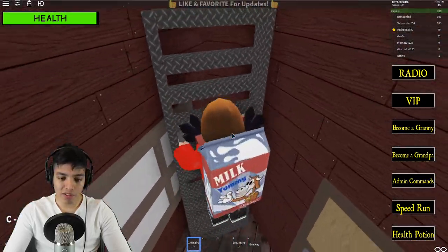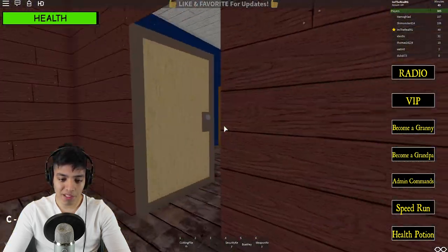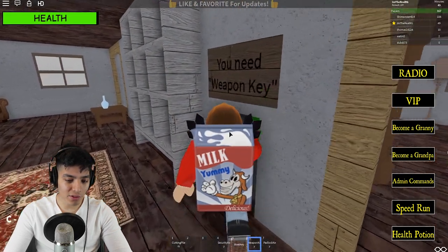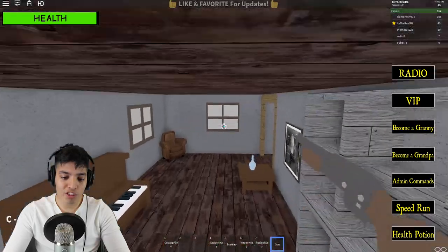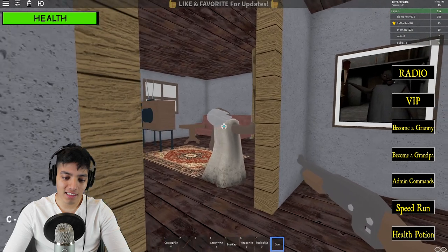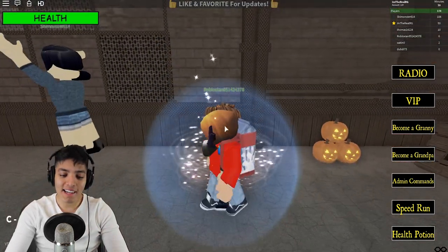I bet if I run out Grandpa's gonna be right there. Oh, he's over there — nice. We can escape, but let's get the shotgun first with the weapon key. There's also a padlock key. Granny's nowhere to be seen — let's get the shotgun real quick. We got the shotgun! Now can we shoot Granny? Can we get payback? Granny was on the ground — hey Granny! Just like that she lost her head! But she spawned right on us and we lost everything.